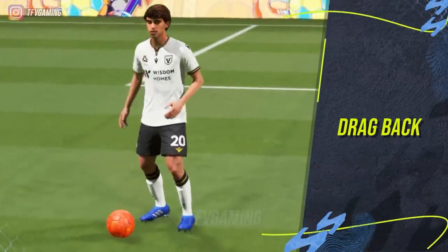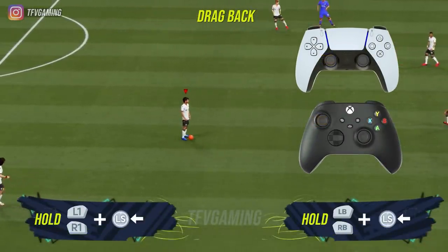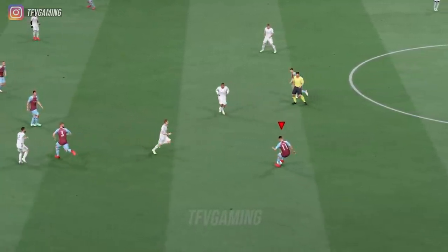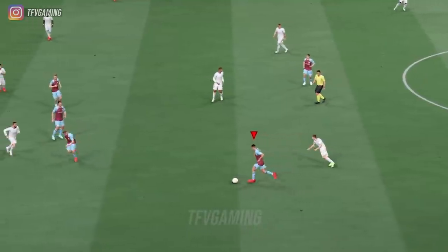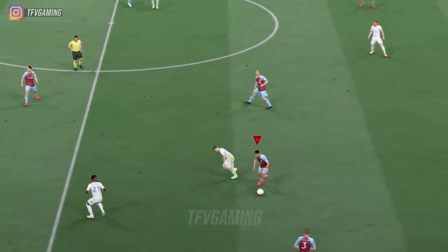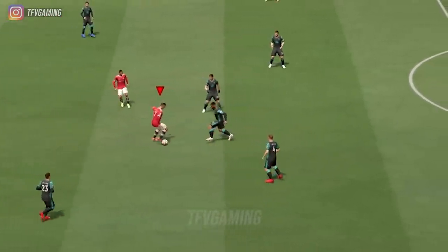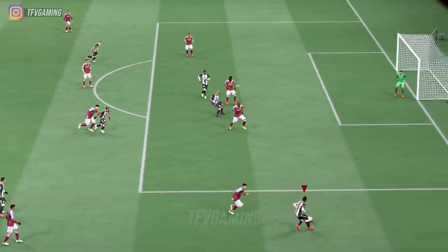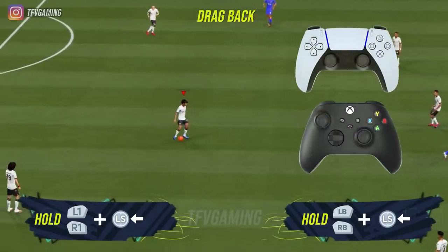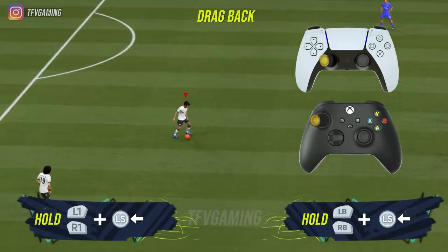The next one is the drag back — a very famous skill move that almost everyone uses. The whole point is to step back or change direction, making your attack so unpredictable that it's extremely hard to track passing lanes. It's generally used to get CDMs off passing lanes — if a CDM is tracking between your players, you can drag back and drag back again to change direction, making them guess where you'll pass and opening up new spaces in the defense. To perform it, hold L1 and R1 and then flick your left stick back and then toward the right or left to change direction.